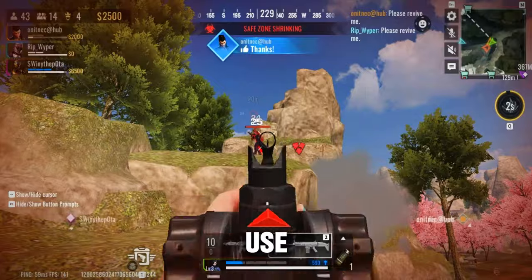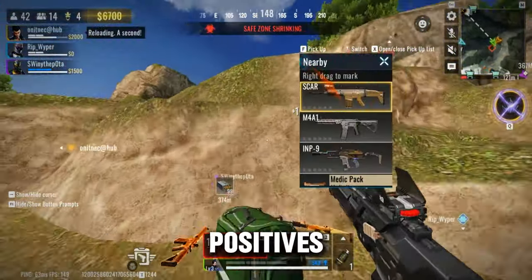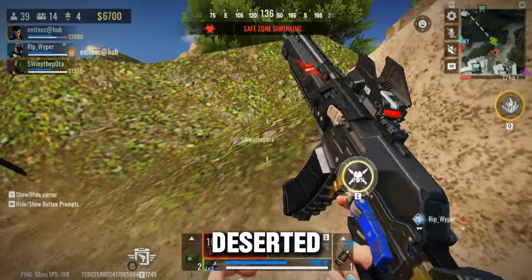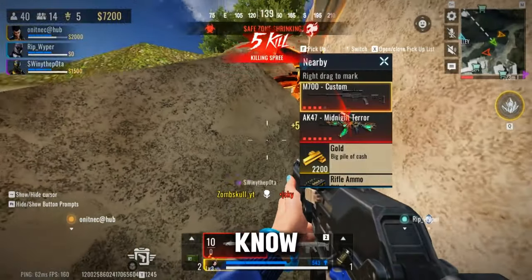Instead, it's better to use assault rifles, SMGs, or shotguns for an added advantage. One of the positives of the Shedder Island map is that the match will take less time compared to Deserted Valley. As the map is small and the zone shrinks quickly, covering up the map, the match will be over before you know it.